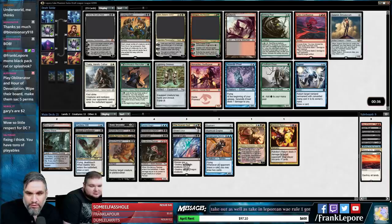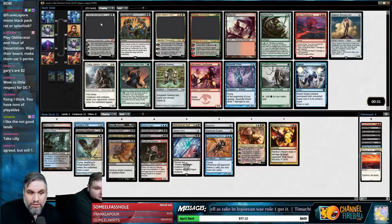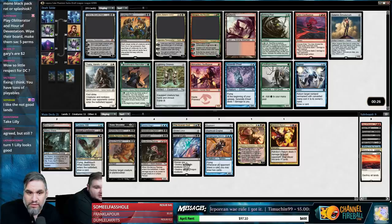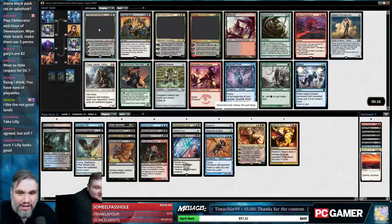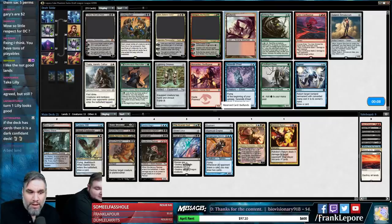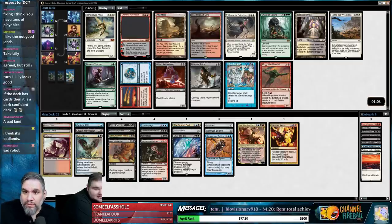We're also very light on blue — only six blue cards. We're basically blue-black splash. I think it's Liliana actually, especially because we have Dark Ritual. I'd also take Badlands. I'm going to take Badlands — I think it's better for us. Bloodstained Mire is perfect — let's take that. Bloodstained Mire is unpassable when we already have Watery Grave, Badlands, and Blood Crypt.